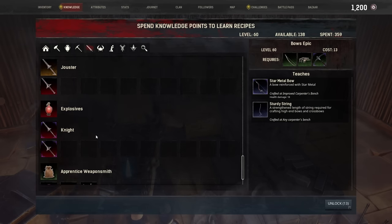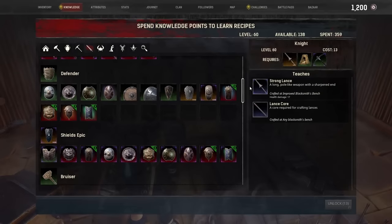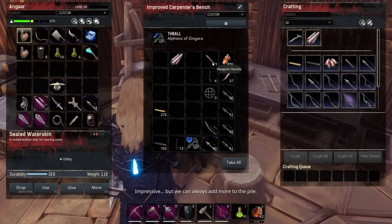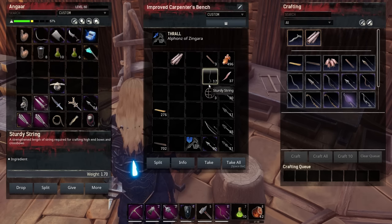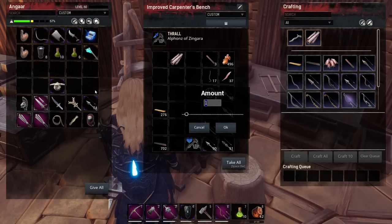The bows teach the sturdy string, and knight gives the lance core. Any of these will do — let's learn the daggers. Weapon handles are made in the carpenter's bench but they also drop from mobs and out of chests all the time now with the updated loot in chapter two. We've actually got three weapon handles already, but you can craft them for just one insulated wood and 11 normal leather.